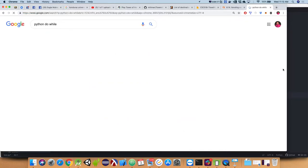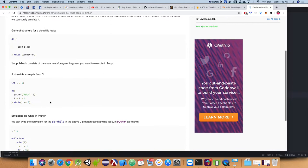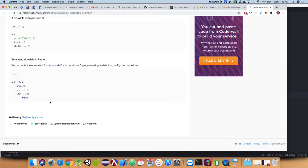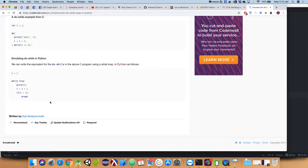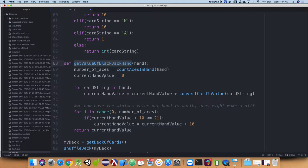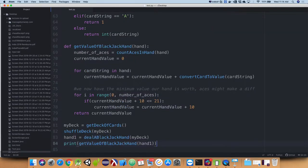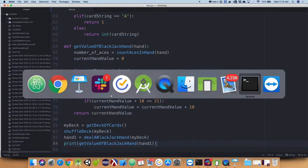Python doesn't actually have a built-in do-while loop — which is kind of stupid. I'll show you how to handle it. First let's look at the problem: we deal a hand, then show the value of the hand. Let's say print get_value_of_blackjack_hand and pass it the hand. If we run this, we'll see a single hand and it shows us the value.